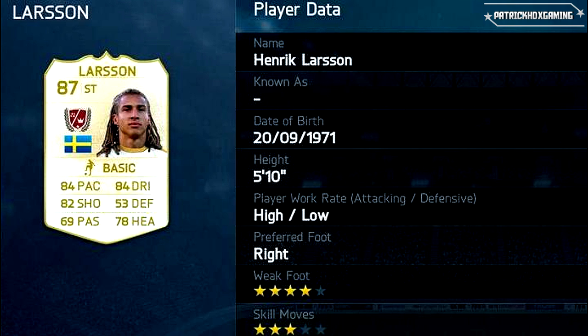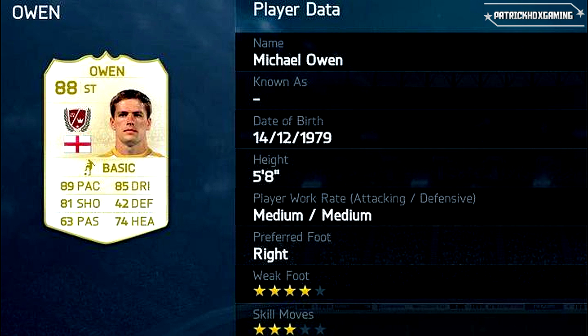Then we get to a real legend — Henrik Larsson, a striker. We have many strikers! 84 pace, 84 dribbling, 82 shooting — very good for a striker — and 78 heading which is maybe not that great, and he's also not the tallest. 4-star weak foot and 3-star skill moves.